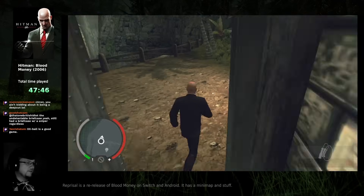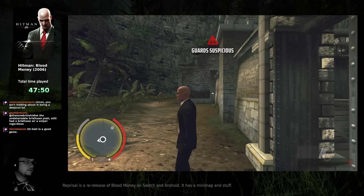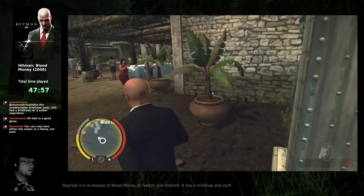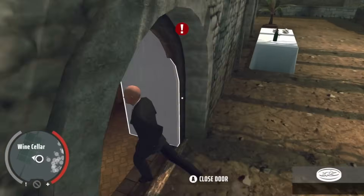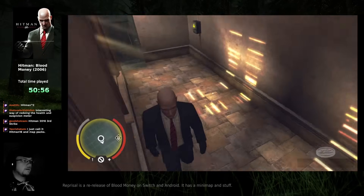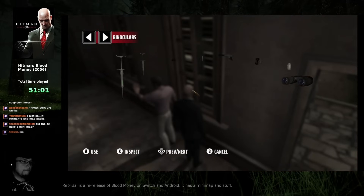Just wanna run around for a bit. Card suspicious — about what? I guess I'm not supposed to be here. Yeah, it's a trespassing zone, but it doesn't give me the trespassing indication like it did in the tutorial. How do I drop items? D-pad down.